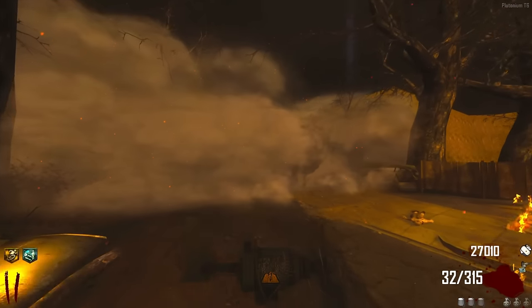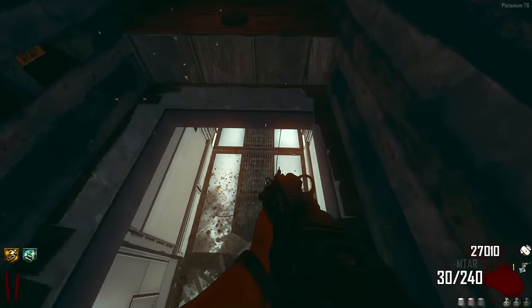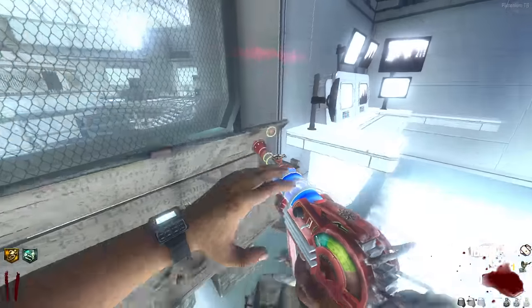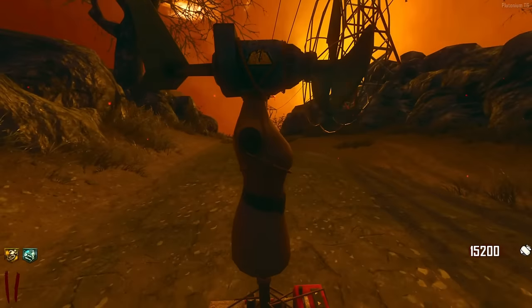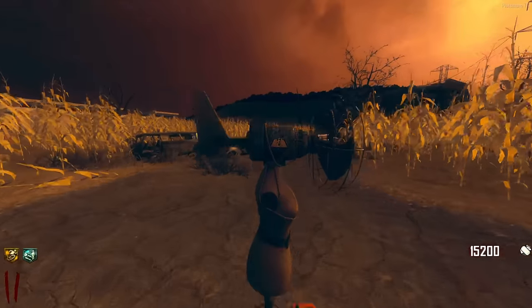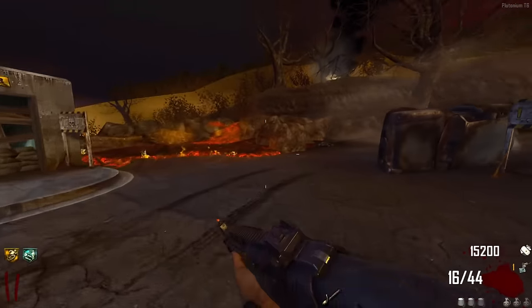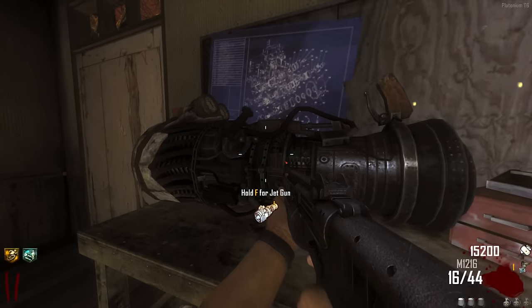I think we just need one more jet gun part, the one over by Nacht der Toten. The easter egg isn't hard, it just has a lot of running around. Let me move the box and keep looking for EMPs. Got a ray gun earlier but still no EMPs. With the last part collected, I can now hold F to build the jet gun. Interestingly, on the Wii U version of the game it still literally says 'hold F for the jet gun.'